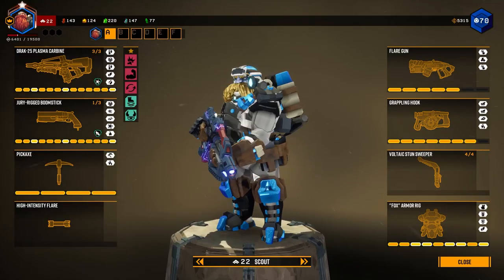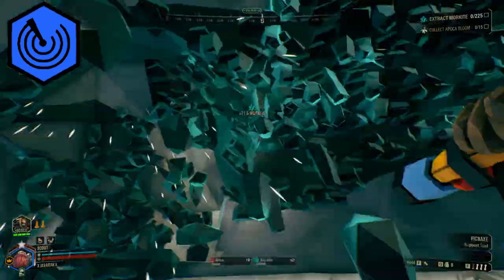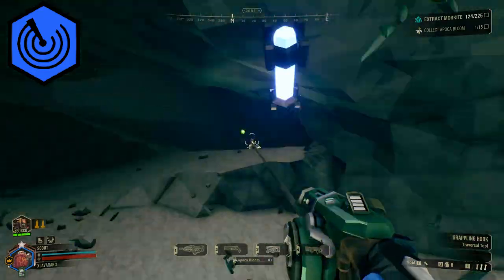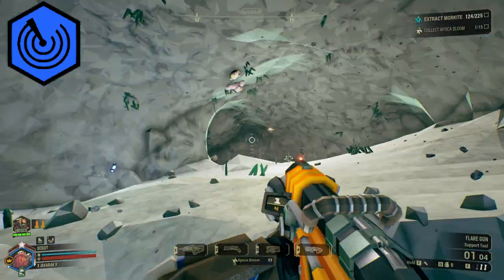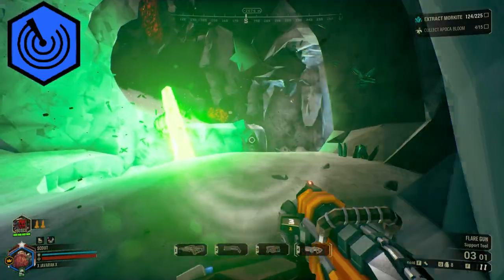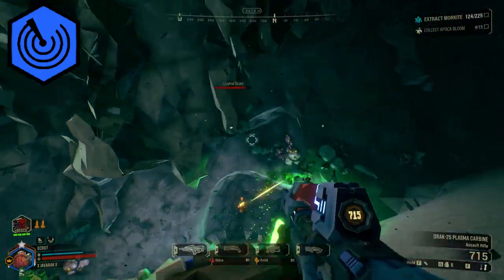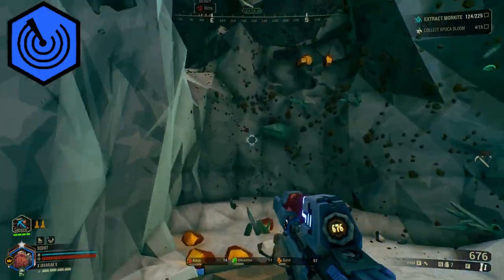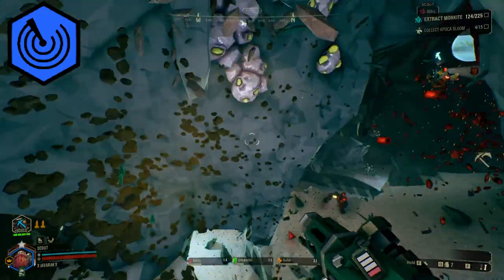The Scout can work in tandem with the Engineer in order to access those hard-to-reach Morkite deposits that are way up high on the cave walls. Even without an Engineer, he still brings a lot to the table. He can easily cover large distances in the cave system in a short amount of time and collect a large amount of Morkite. He can also use his flares to light up the cave so his team can find the Morkite, though remember it also slightly glows in the dark. Don't let that discourage you from playing Scout on these missions, because even without his flares he has plenty of utility.